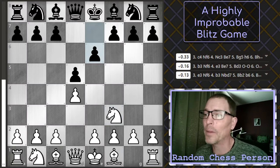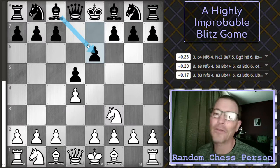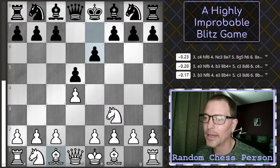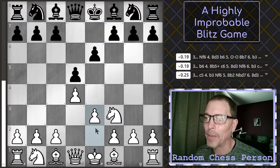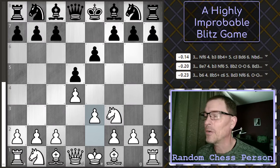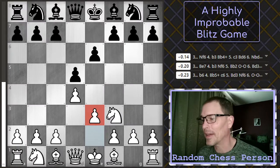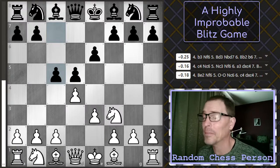When my opponent blocked in their light-squared bishop, I remembered from running analysis on previous games that the computer says it's just not a great idea to bring out the London bishop at that point. So I didn't — I blocked mine in as well, which technically makes this not a London system. The computer calls it Queen's Pawn Opening Zuckertort Variation. My opponent immediately plays c5, which I don't think was their best move.